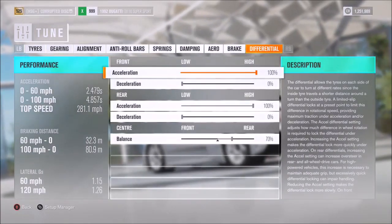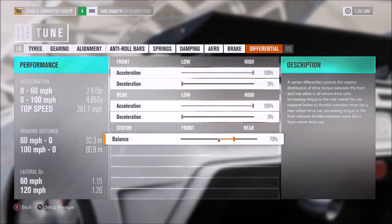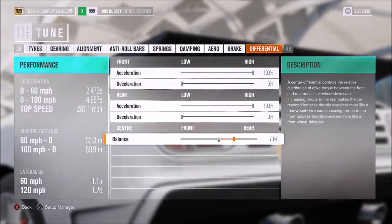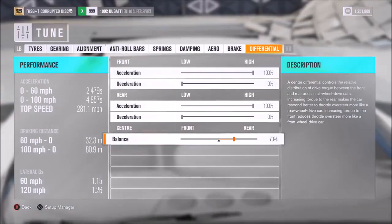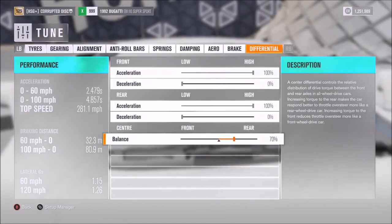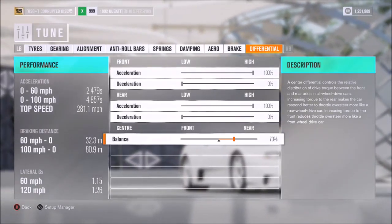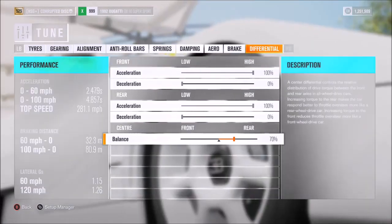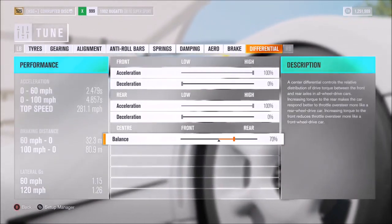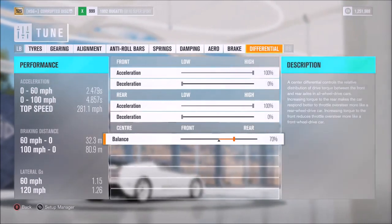For the diff: 100% on acceleration, 0 on decel, and then a 70% split in favour of the rear for this particular car. For a vehicle like this, you could go even further back — 75 or even 80 — without losing too much of that all-wheel drive advantage, but at the same time increasing its manoeuvrability. So it's down to you; it depends what you want and what you need from the car.